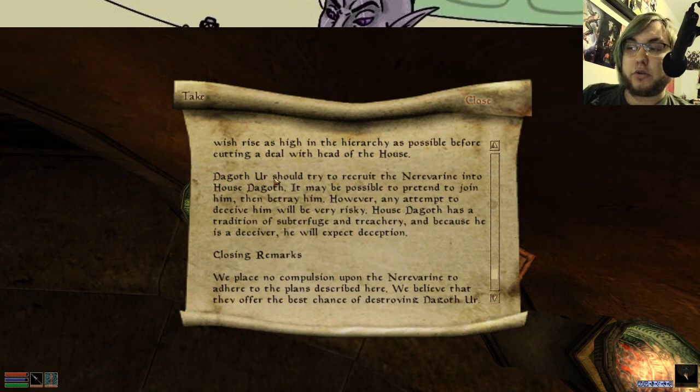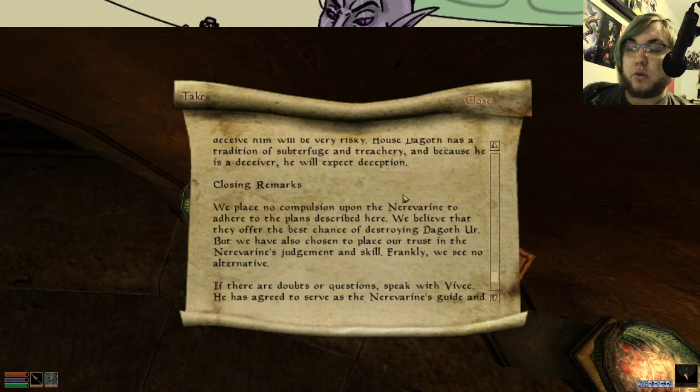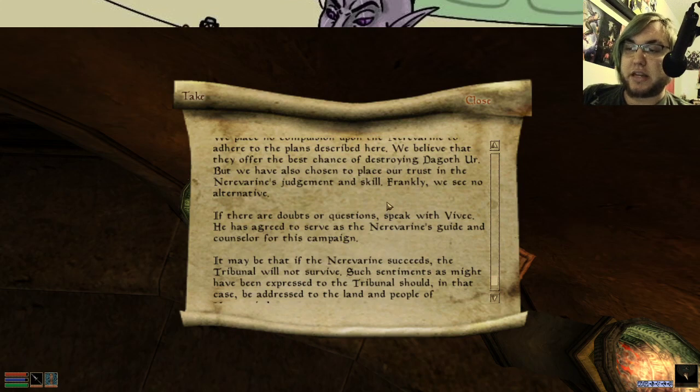Dagoth Ur should try to recruit the Nerevarine into House Dagoth. It may be possible to pretend to join him and then betray him. Any attempt to deceive him will be very risky — House Dagoth has had a tradition of subterfuge and treachery, and because he himself is a deceiver, he will expect deception. We have no compulsion upon the Nerevarine to adhere to the plans described here. We believe they offer the best chance of destroying Dagoth Ur, but we have chosen to place our trust in the Nerevarine's judgment and skill. Frankly, we see no alternative. If there are doubts or questions, speak with Vivek. He has agreed to serve as the Nerevarine's guide and counselor for the campaign.